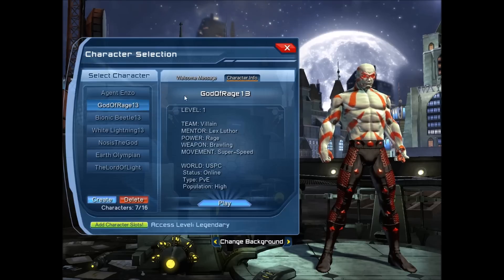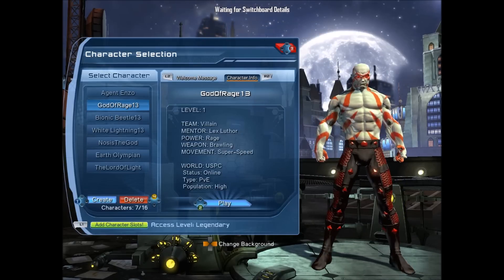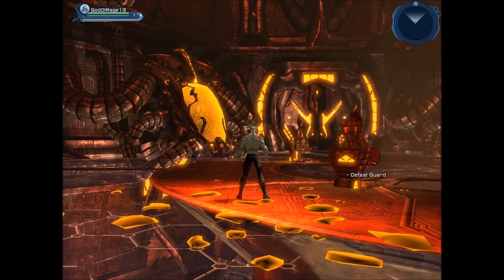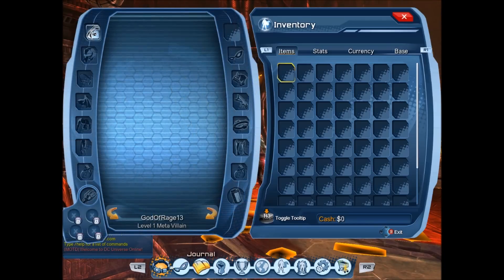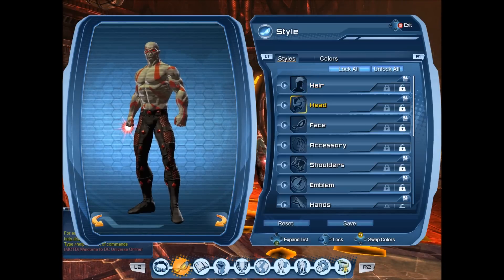What's up guys, it's Gnosis the God, and today we got part two of our let's play series with the God of Rage. We're in the Brainiac ship — in part one we made the character, and now we're going to be in the Brainiac ship. First thing I'm going to do is go ahead and lock all my styles.